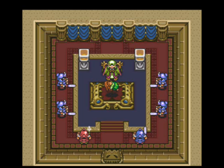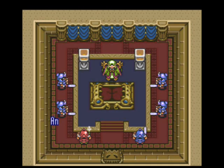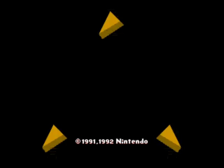And here we see the sixth of seven. The time of destiny for Princess Zelda is drawing near — she is the seventh. So, there we are: Legend of Zelda, A Link to the Past, in all of its glory.